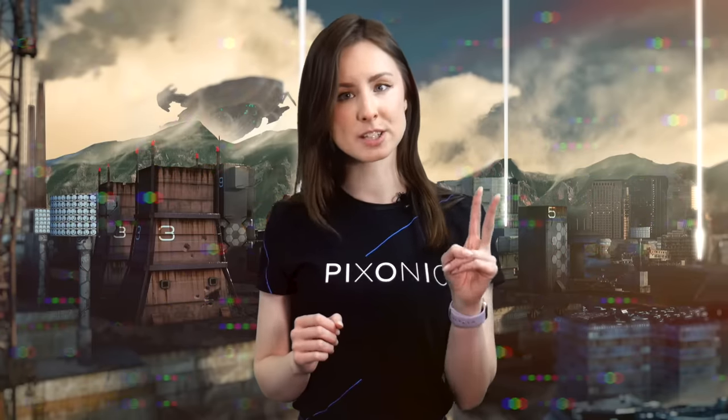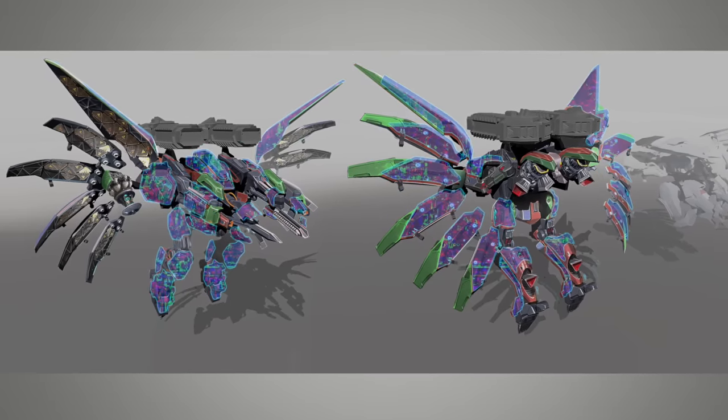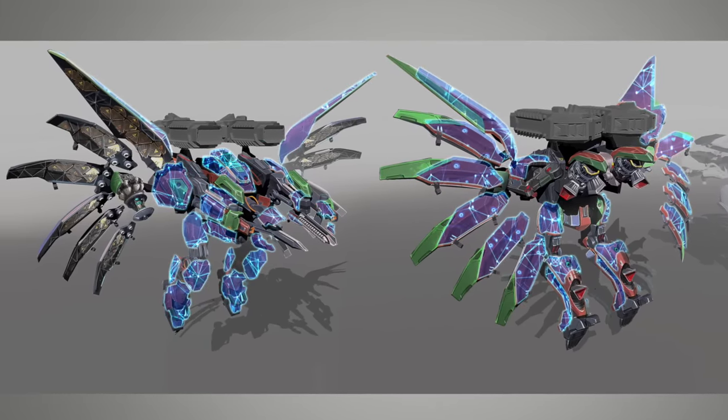Wings have two functions here. On one hand, they make Seraph fly. On another, they generate a protective barrier. So beautiful and deadly.